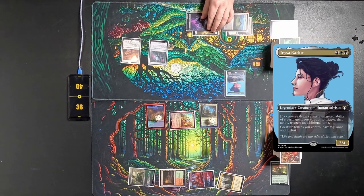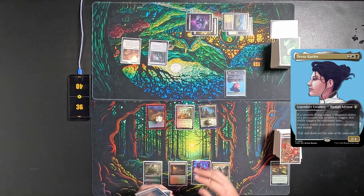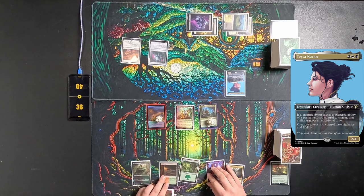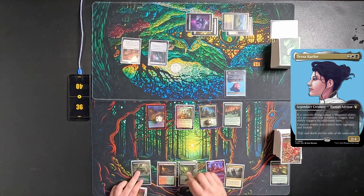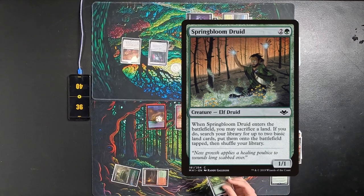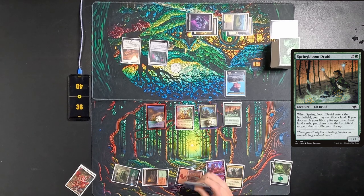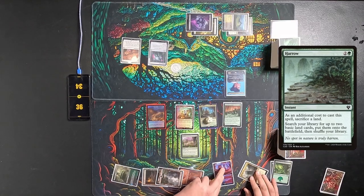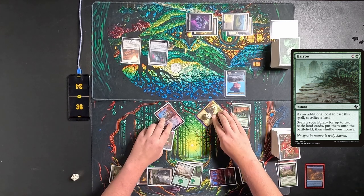Tyler plays a Swamp, taps four, plays out Teysa, and passes back to me. I play a Forest, follow that up by playing a Springbloom Druid, sacrificing a Forest, drawing a card, putting a counter on Korvold, and searching for two land cards — a Mountain and a Swamp. I then follow that up with a Harrow, which puts them onto the battlefield untapped.